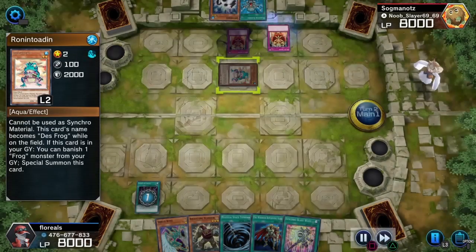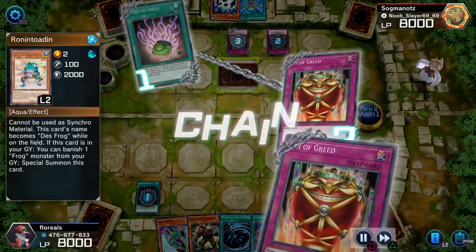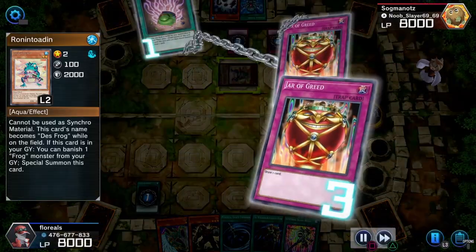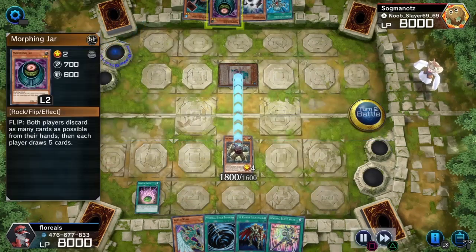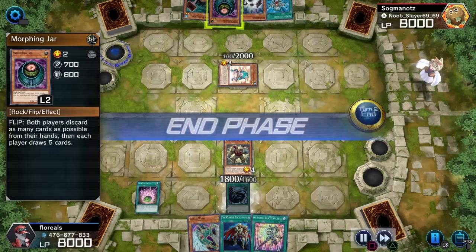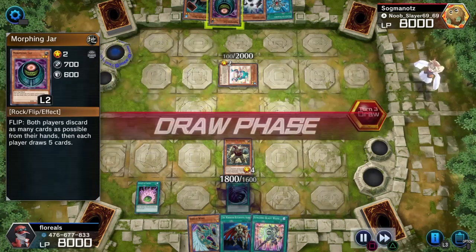A Roni Toad in defense mode. If this card is in your graveyard, you can banish one frog monster from your graveyard to special summon this card. Now that could include a Blind Toad, which is surprisingly on the list of those monsters that can be summoned.